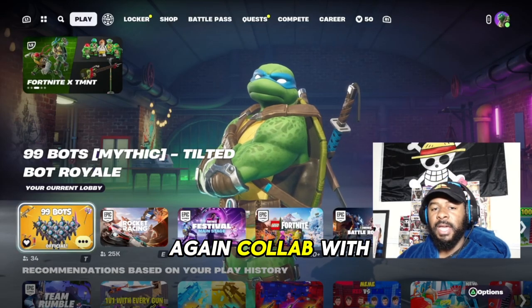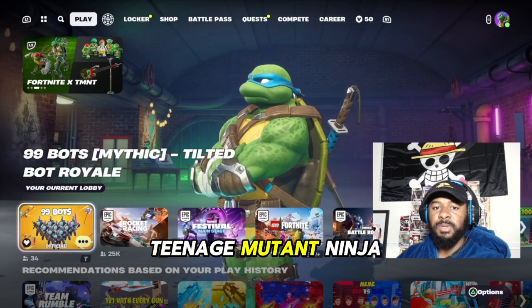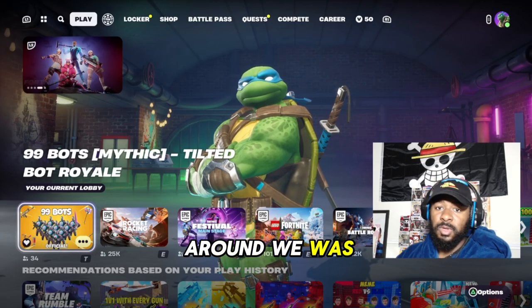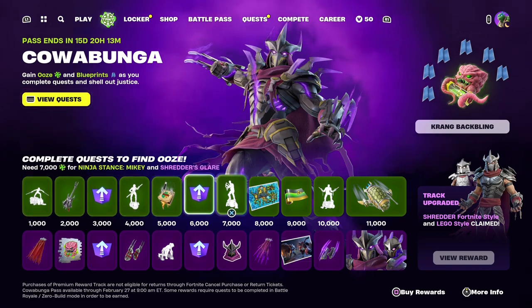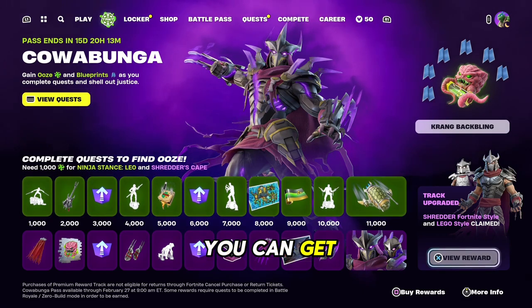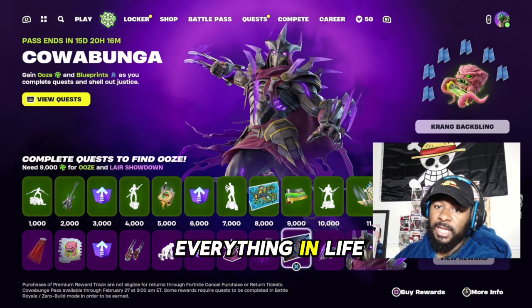Fortnite had once again collabed with TMNT, Teenage Mutant Ninja Turtles, but this time around we was able to get something for free. We got the Cowabungle Battle Pass. It's kind of like a mini battle pass, and as you can see it's a lot of things that you can get for free, but of course everything in life ain't free.